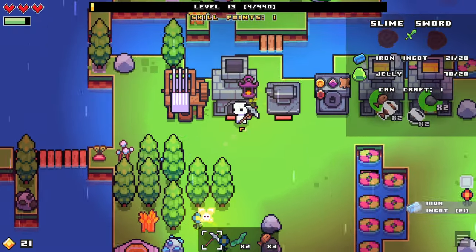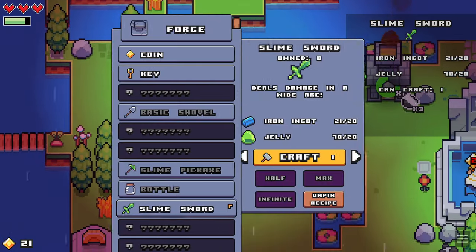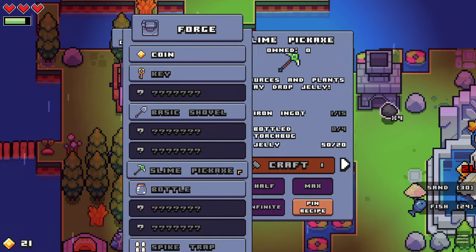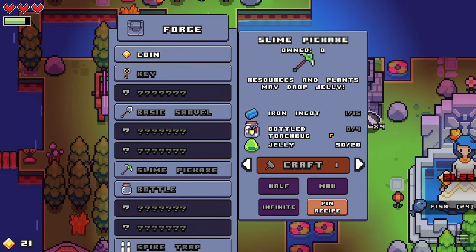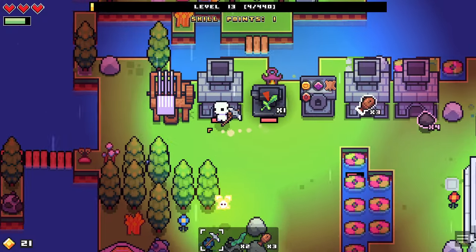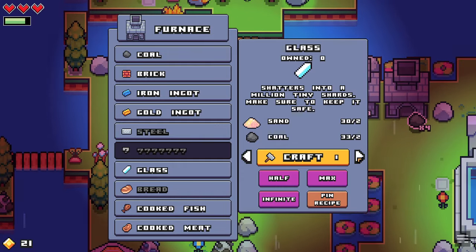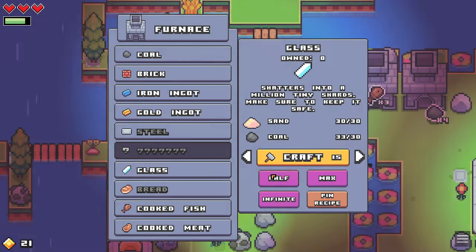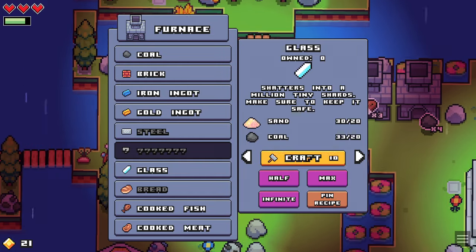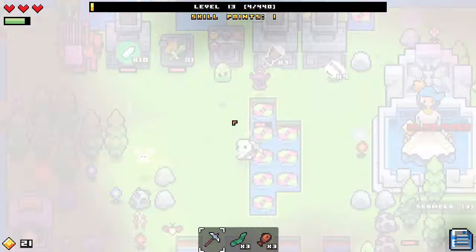Alright, so we got our iron. Let's go ahead and get the sword made so that we can hit for a bit more damage. And then after that, I think we want to make the slime pickaxe, which we need four bottled torch bugs — so we definitely need to keep an eye out for those torch bugs. And of course we want to make glass, which we have lots of coal now. Let's make 10 glass. Alright, let's get our level up.